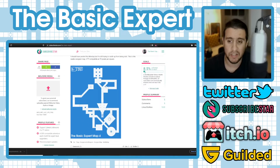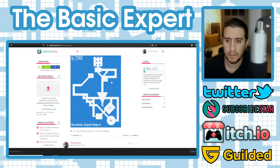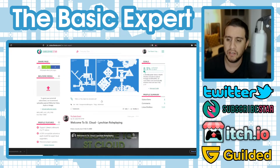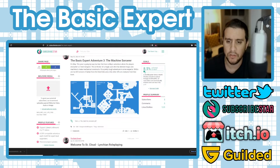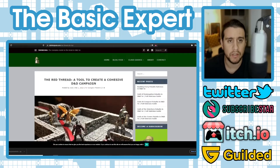At one dollar a month you get a dungeon map a week, which is a pretty good deal. These are Roll20 compatible. You also get stuff like adventures — this is this month's adventure, 'The Machine Sorcerer.' It's a two-level dungeon, also Roll20 compatible at 70 pixels per square. You can check those out, get other perks and bonuses, and support the work that I'm doing here.